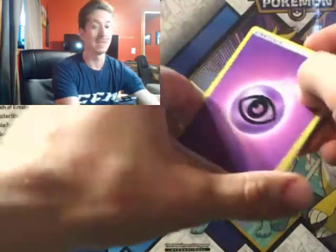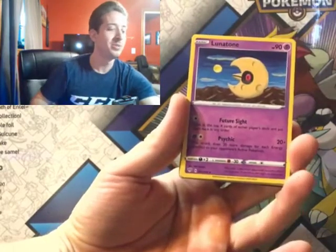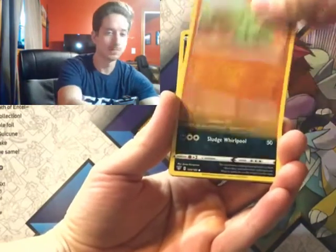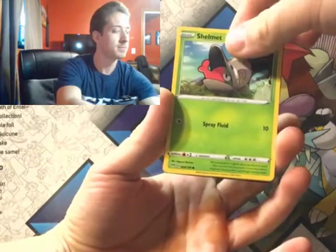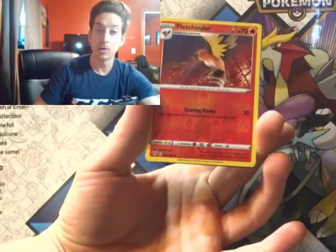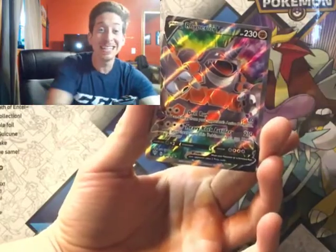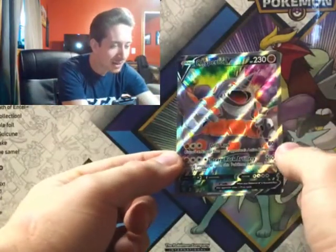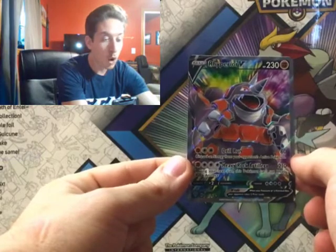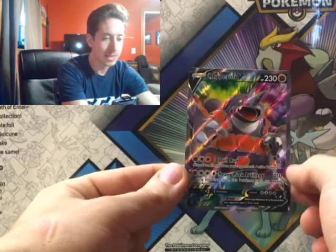Going Leaf... Psychic. Dartrix, Lunatone, Simipour, Larvitar, Grimer, Shelmet, Nickit, Gothita. Flechinder is our reverse, and... Rhyperior V! Let's go, guys! Look at that Rhyperior — evolved form of Rhydon, not until the fourth generation though. We did it, guys. Good job.